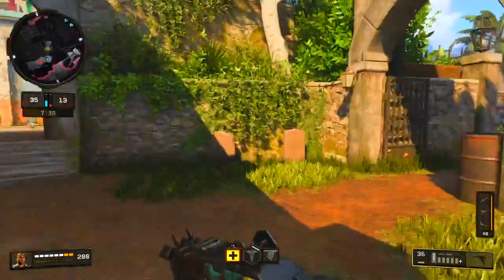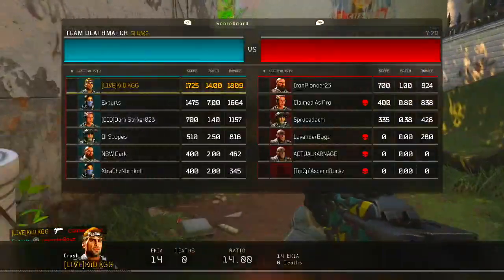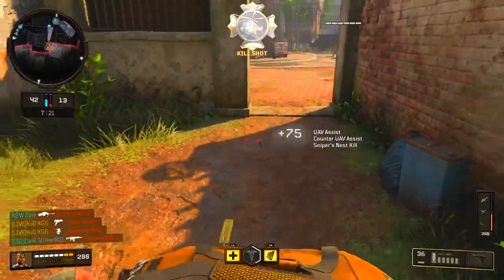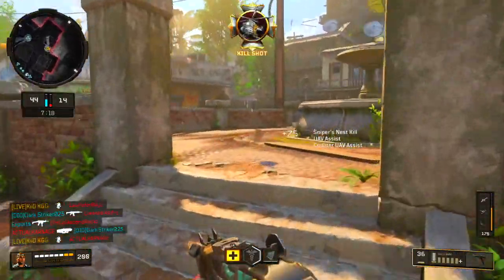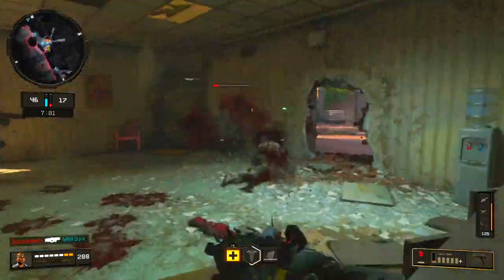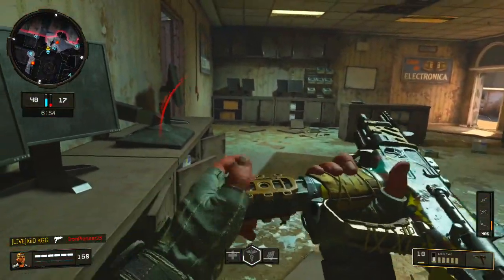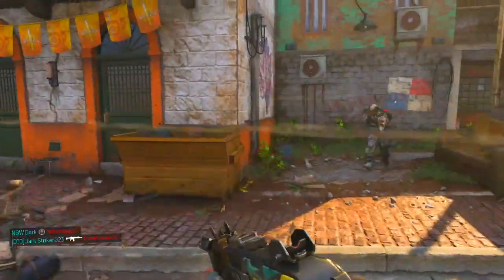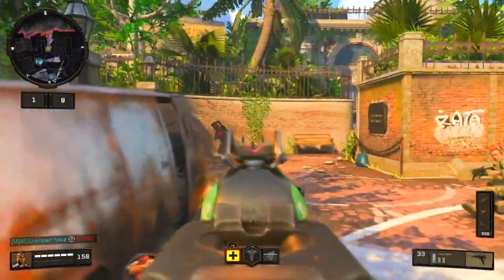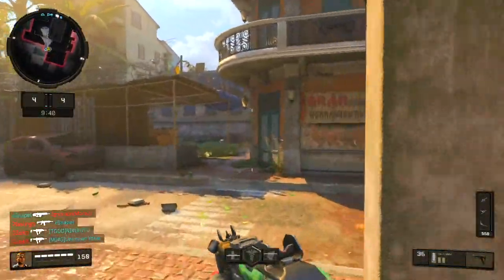I'm going to tell you what to do on this map if you're new. If you're playing against sweats and can't keep up, jump shots are definitely going to help you out. Drop shotting works about half the time, but jump shotting is something they brought back in this game that takes away hit detection from your enemy. We just got our second Sniper's Nest. I'm currently running Crash as my specialist.